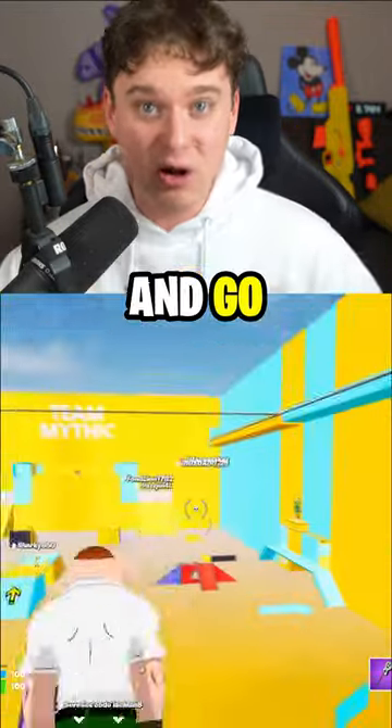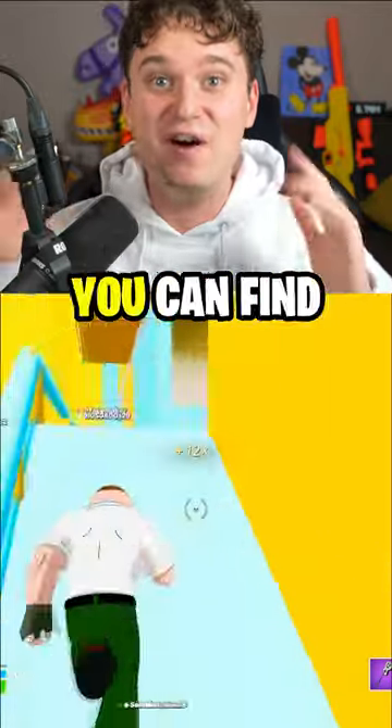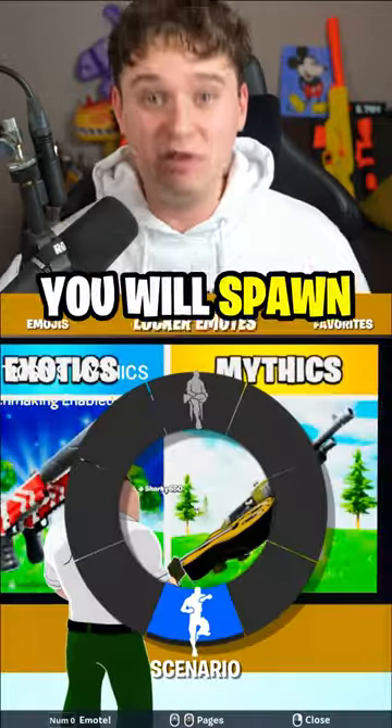Once you've spawned in, launch yourself up and go to where I'm going. To the side, you can find this spot — emote right in front and you will spawn right here.